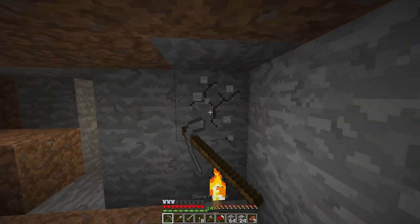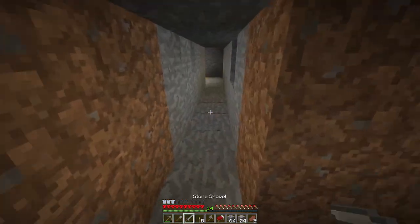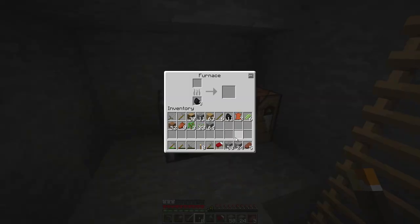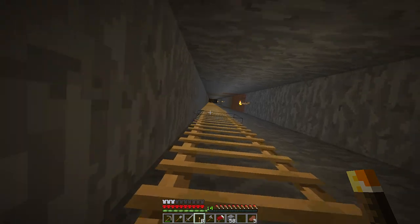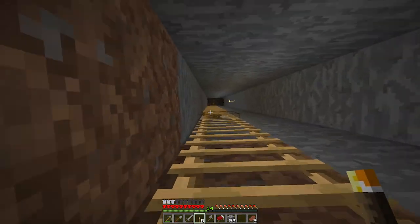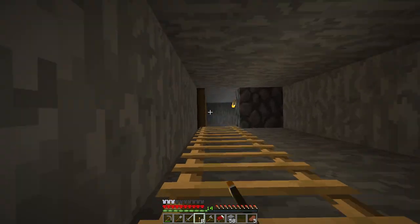We got 24 iron. I need to block that off so I don't get lost again — should just be a straight shot. Now we have iron, which is awesome. I'm going to take this upstairs; you can see the little outcrop at Y-level 40. We'll go lower for diamonds later on.